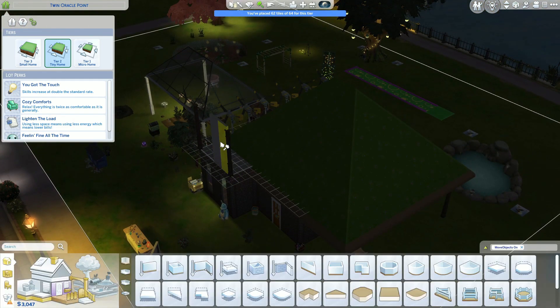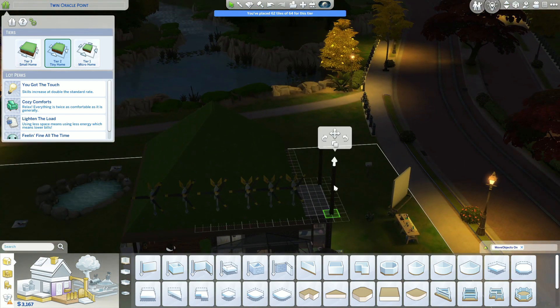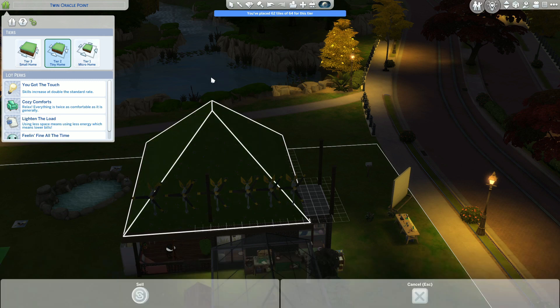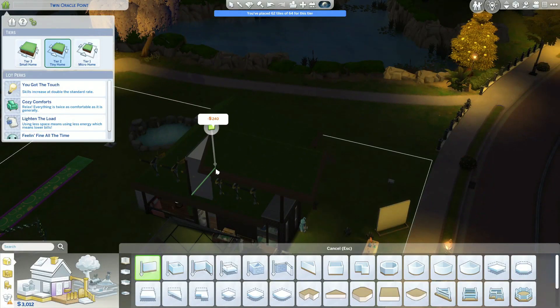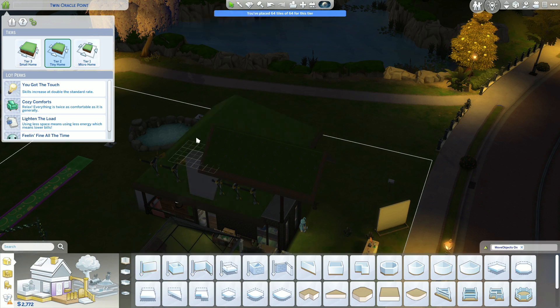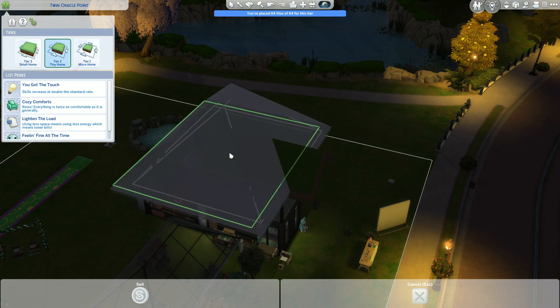I decided to raise up the roof so there could be a workspace above the house that's still undercover, but it wouldn't count towards the space used. Unless you have walls around it, it doesn't see it as a room. I can't use platforms for landscaping, which I'd love to do, because that counts towards the squares as well. So instead I have this work area up underneath the roof.